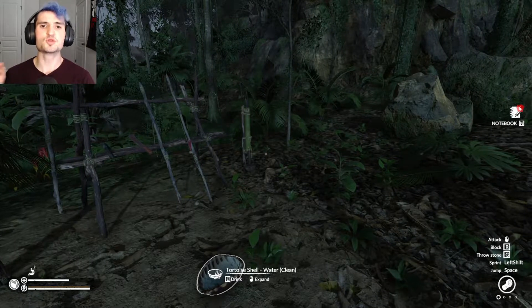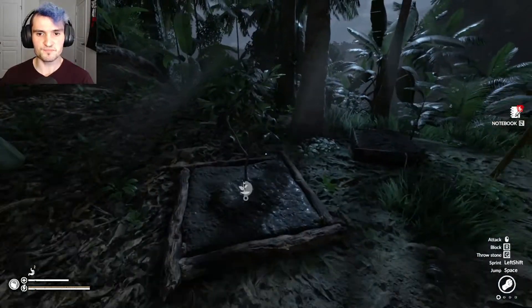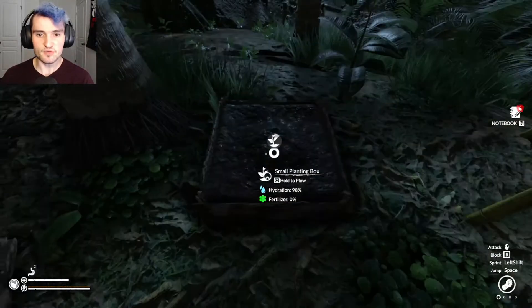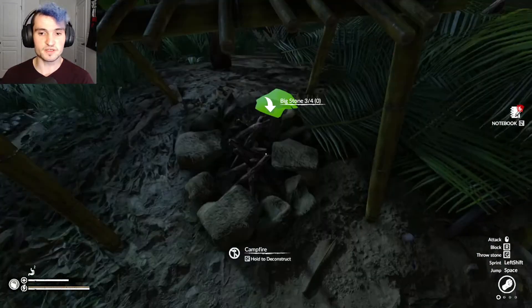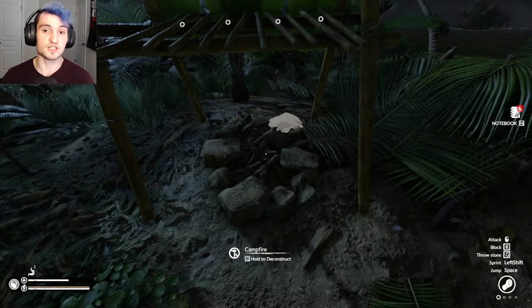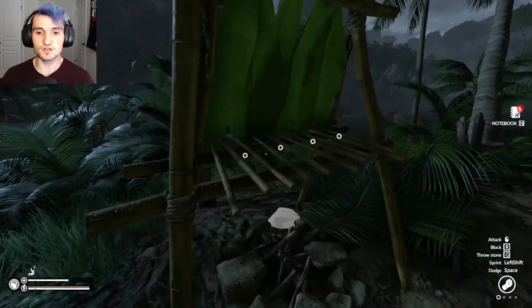Hello everybody, welcome back to Green Hell. Where we left off, we made a weapon rack, we got a tree, we also have a little plant, we got a smoker as well, and I'm working on the campfire. We're gonna finish that this video. We got a smoker now.